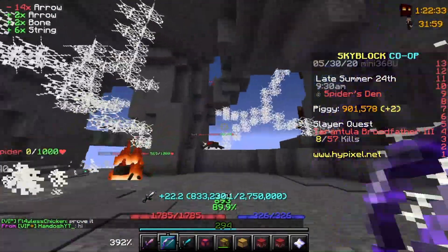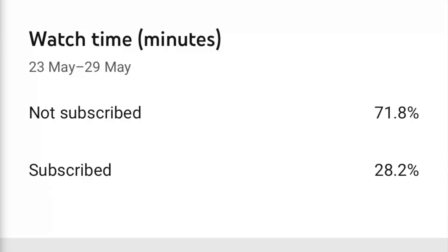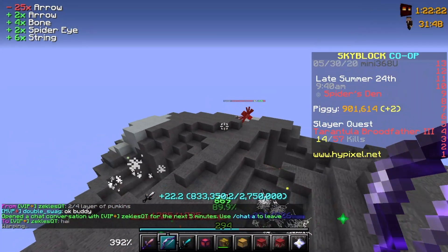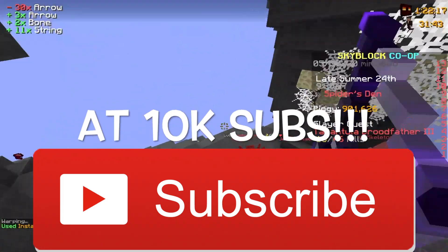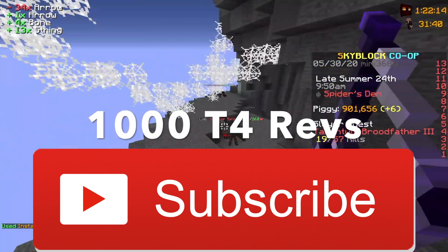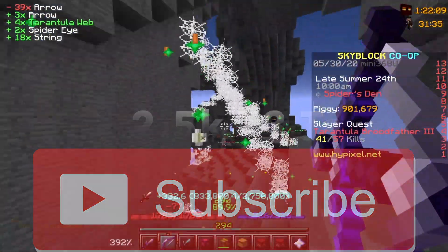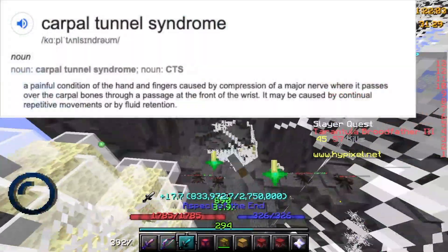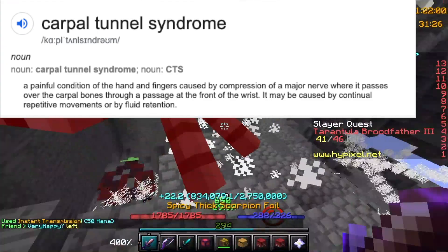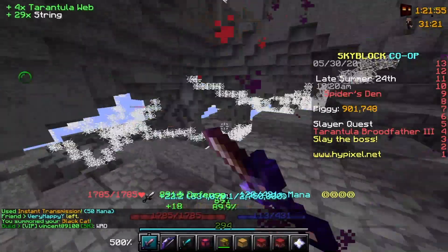Before we move on to point number 3, be sure to like and to subscribe — because 70% or more of you guys are in fact unsubscribed to my channel. At 10,000 subscribers, I will be giving you guys a choice to make me do 1,000 tier 4 revenants or 2,500 tier 3 tarantulas. So be sure to hit that subscribe button if you want to see me die a horrible death of carpal tunnel syndrome — the lengths I go just to appease the sadism of my viewers.